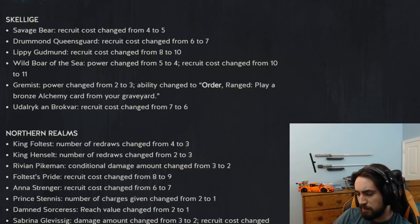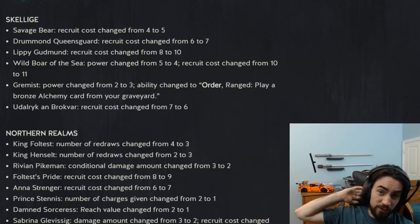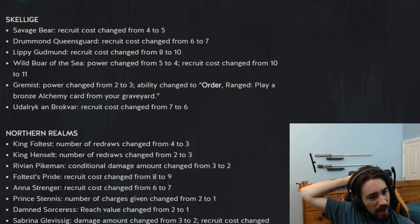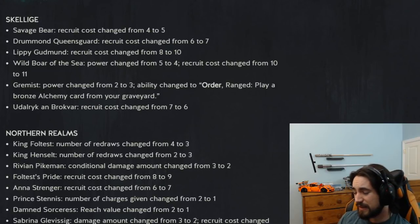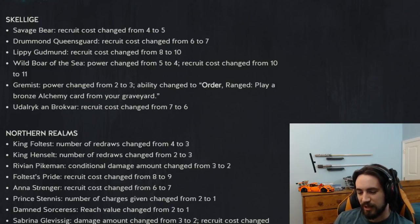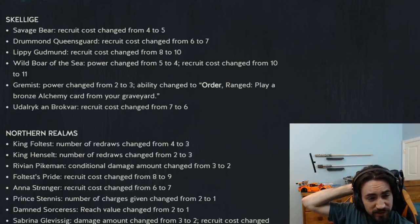Skellige! Savage Bear recruit cost changed from four to five. This is the bear that pings a unit by two when played; if your other Savage Bear is in your graveyard it increases the damage by two. This card was auto-included in every Skellige deck — with Operator you could do up to six damage because you'd have two in your graveyard. I'm kind of sad they nerfed it, but every now and then you're not going to run the card at 5 provisions. Still a good card, especially because removal is a lot more expensive now with the Ethnae hard nerf.